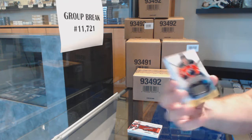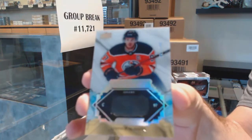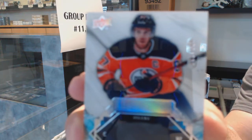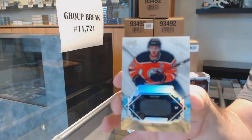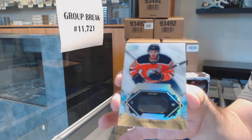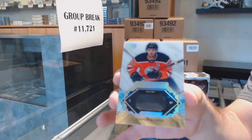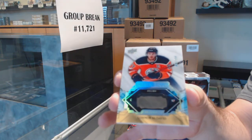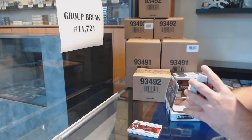Remnant stick, number to 100 — Connor McDavid. Yeah Kyle, if you're ever gonna do the open live, and same with anyone else, don't add group breaks to it — just do the boxes straight up. Connor McDavid remnant sticks for the Oilers.